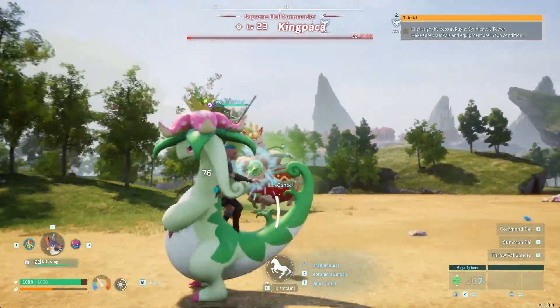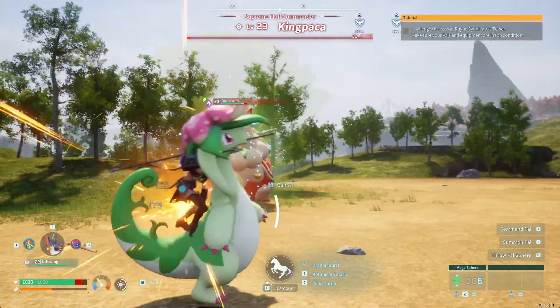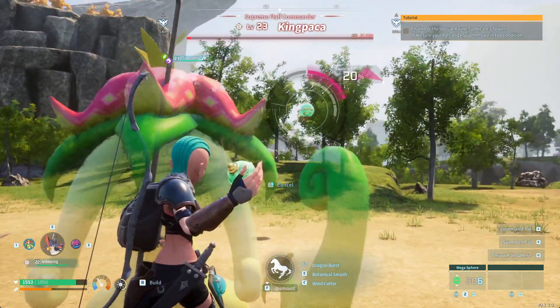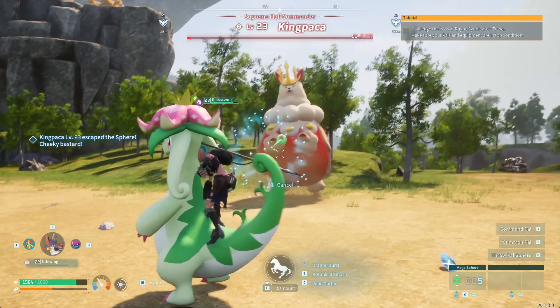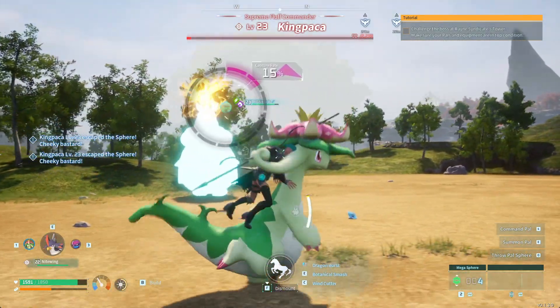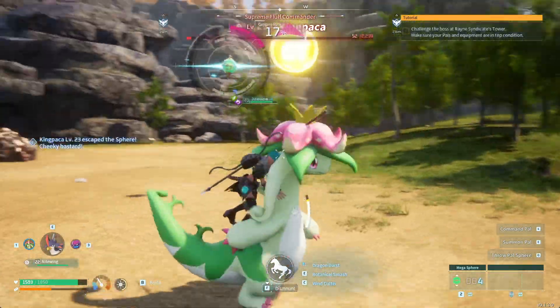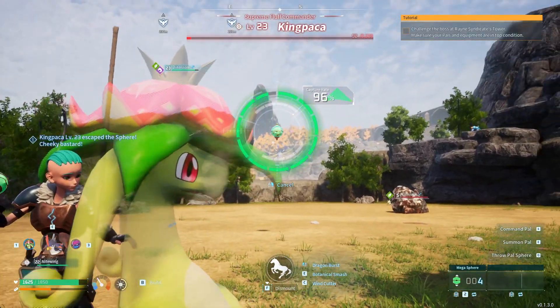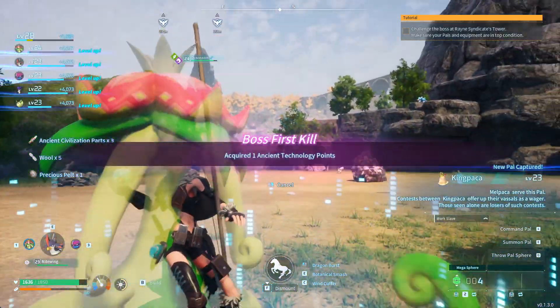Then I started throwing my Palspears. King Paka was like, you can't capture me — I kept throwing Megaspears hoping that I would catch him. But King Paka didn't want to be caught. But he eventually got caught anyway.